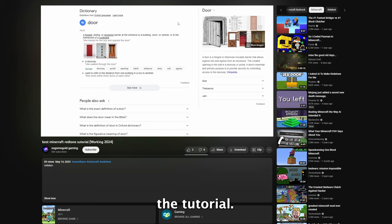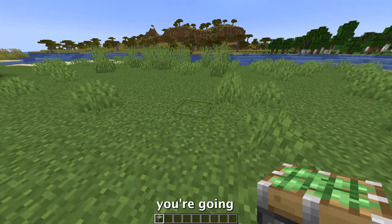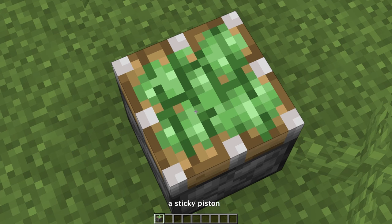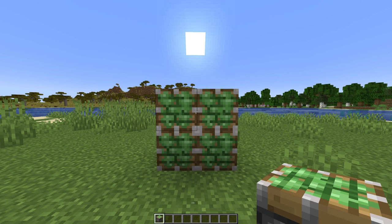The first thing you're going to want to do is to place a sticky piston on the ground just like this. If you place your sticky piston on the ground just like this, your door will not work. Well, thanks — I didn't really need to know that.